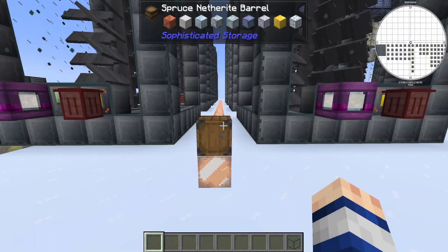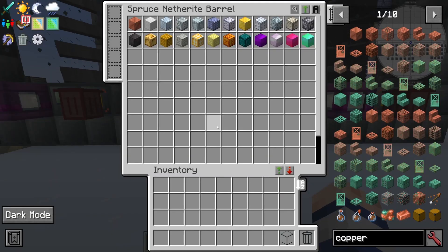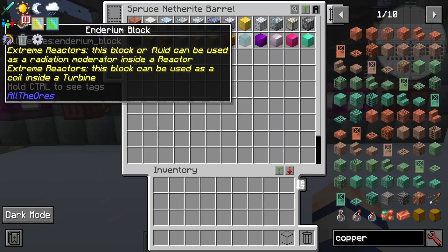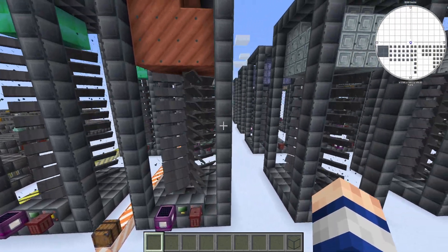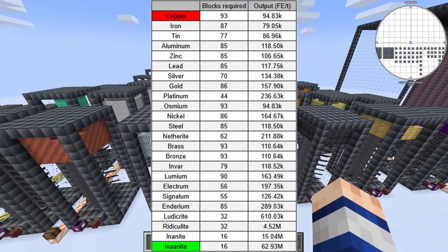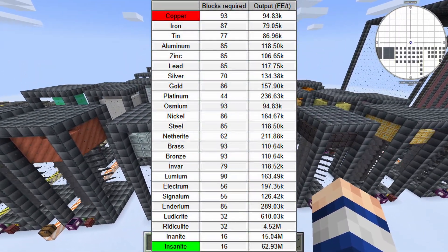Next, I wanted to test out every single inductor block I could find — some are from vanilla Minecraft, some are modded, but every single one of these blocks can be used as an inductor within the turbine. Obviously Insanite is going to be the best because it's from Extreme Reactors and requires the previous tier of blocks to craft, but for the sake of thoroughness I tested all of them. As you can see, Insanite comes out on top by quite a gigantic margin.